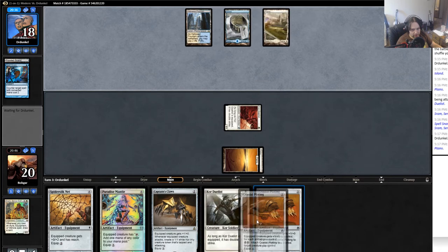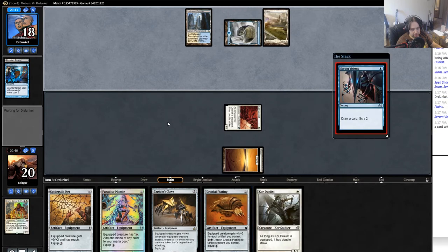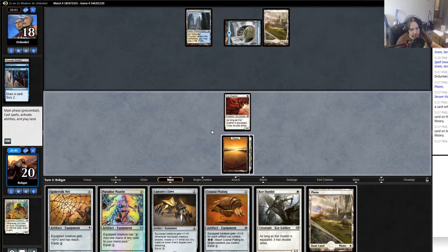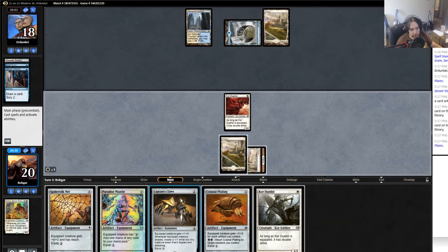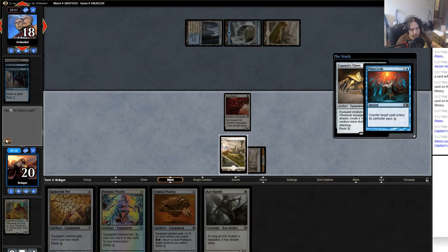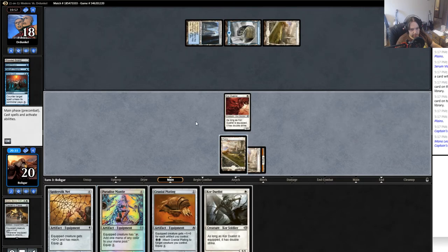Now I really need to top-deck a land to turn on mostly Captain's Claws — that's the important one here. With the land I can play and equip Captain's Claws, or Cranial Plating which would be plus three, also not bad. He plays down a Serum Visions. I'm still gonna keep this Duelist in hand until I get past some of his sweepers. I try to play Captain's Claws — he counters it. I won't pay. I'll play out Paradise Mantle.